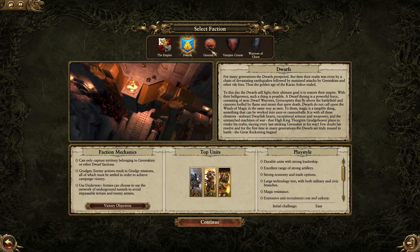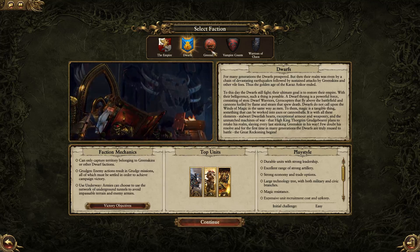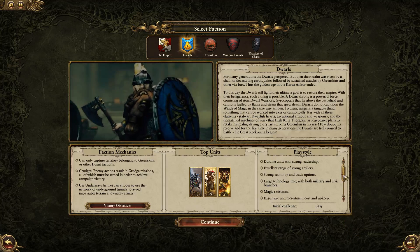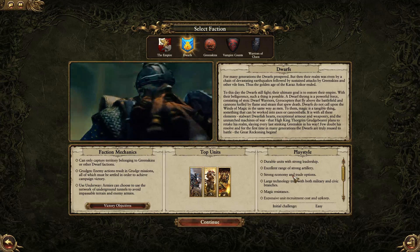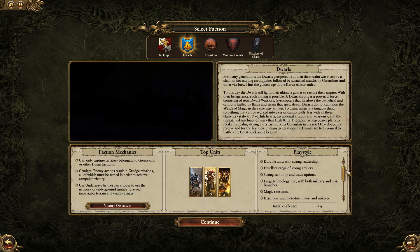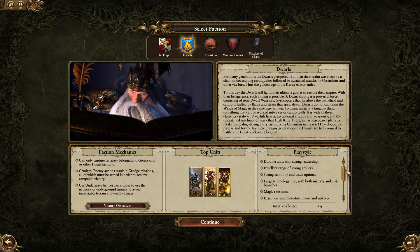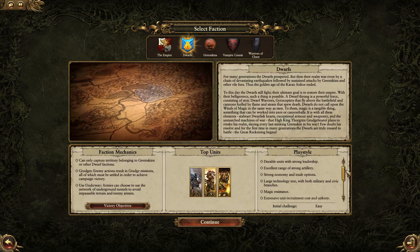I've only played the Greenskins besides this. The Greenskins are fantastic and fun to play, but tech is not their thing — it's very linear. With the Dwarves, they have a fairly strong economy, though all of their units are very expensive, which balances it out. They have strong leadership and strong artillery. Basically, you want really strong infantry — a strong front line — and you want to hold the line and just pound them with your ranged units. You don't have magic, you don't have flanking because the Dwarves are super slow and have no cavalry.